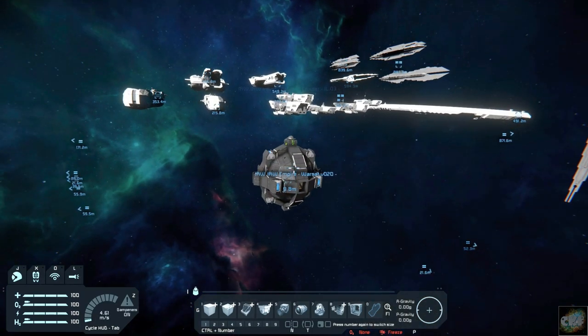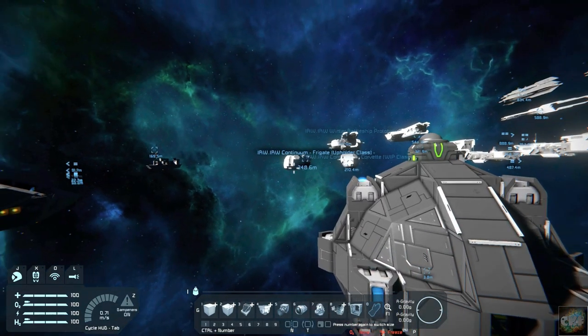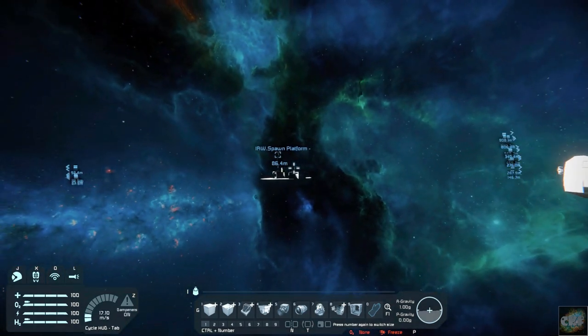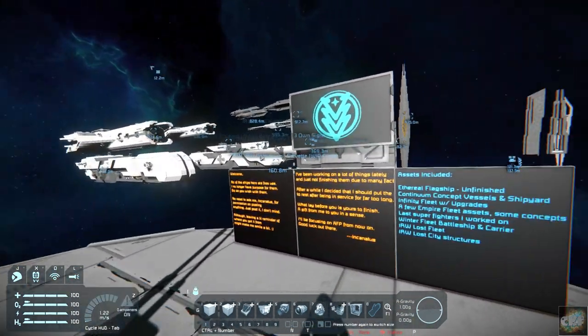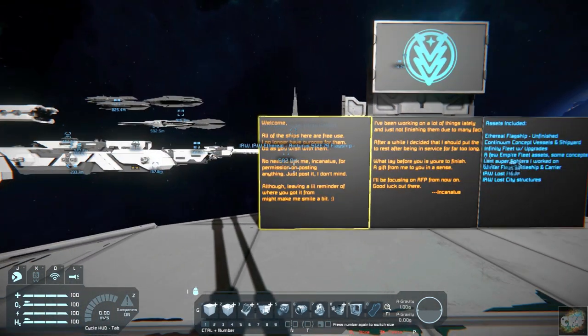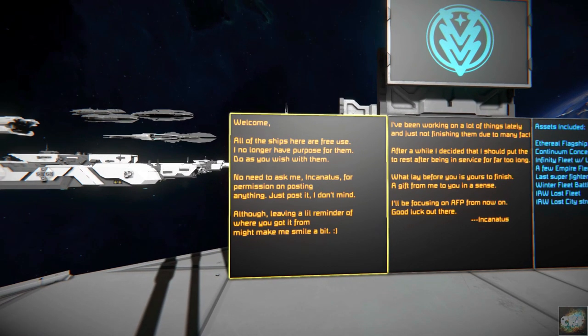This looks like a warhead, or you can call it a warsat. If you come over here, you can see this is the spawning platform — I've been flying around here. All the ships here are free to use; he doesn't have a purpose for them, so you can do what you want with them. You don't have to ask for permission or anything like that.